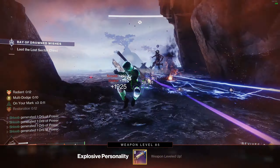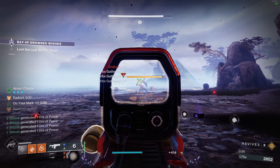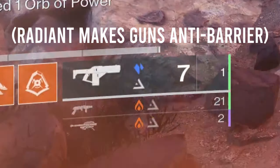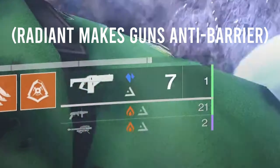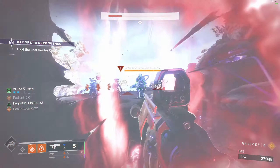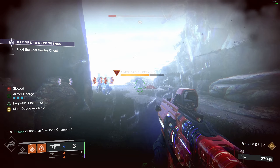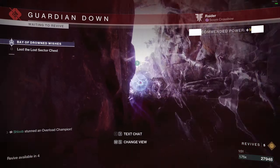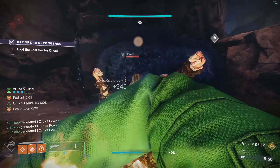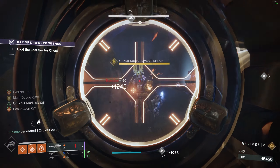I also took it into a Master Lost Sector just to see if I could solo clear it with a kind of unoptimized loadout. And surprisingly, it worked really well. The only issue I had was that proccing Radiant was interfering with Chill Clip's ability to stun overloads. And even that is just a weapon issue, not an actual build issue. Right after figuring out what was happening between Radiant and Chill Clip, I got it done first try — it wasn't even that difficult. It was only like a three-minute run.